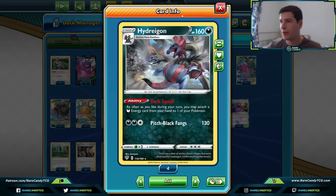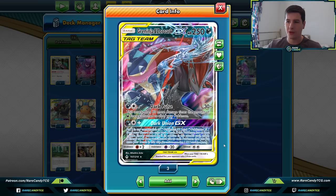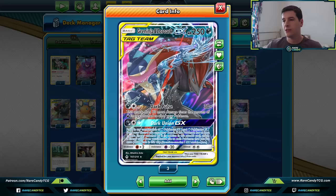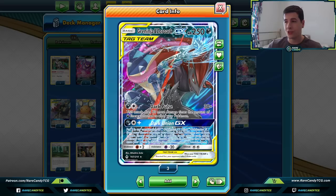The entire deck is based around Hydreigon, but we do need some dark attackers to power up. We're leaning more heavily on Greninja and Zoroark GX, of course, for the Dark Pulse attack — 30 times the amount of dark energy attached to all of your Pokemon. So with Dark Pulse, we're just trying to flood as much energy as possible into play and hit for big amounts of damage.